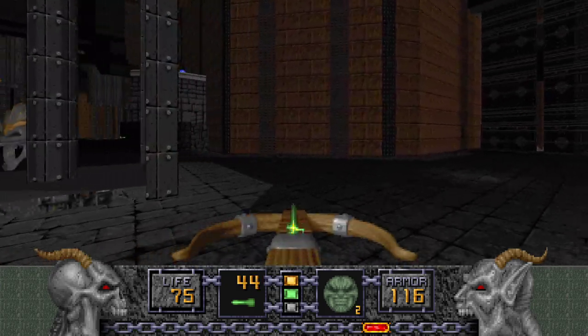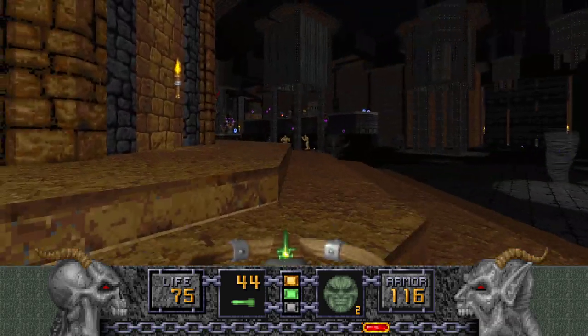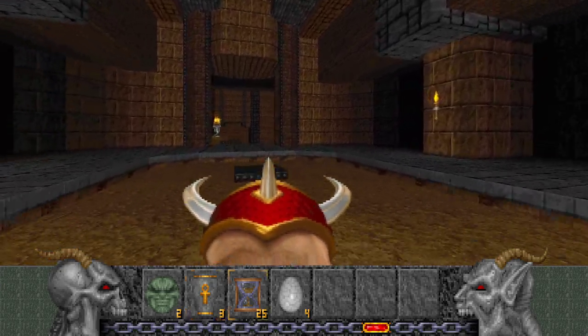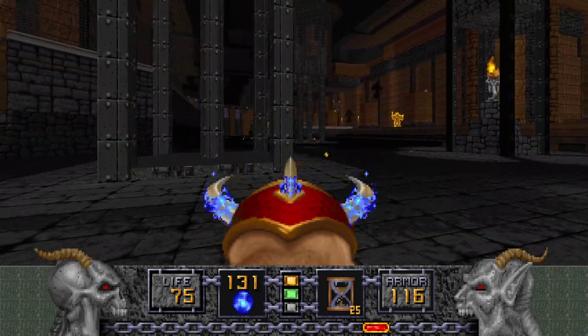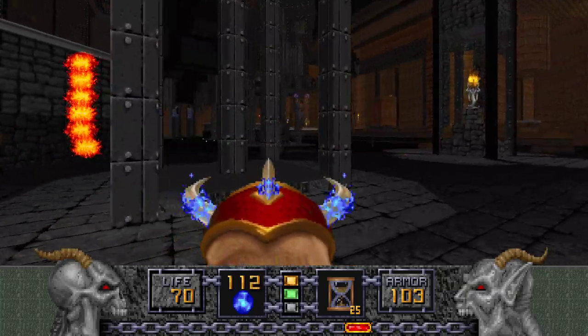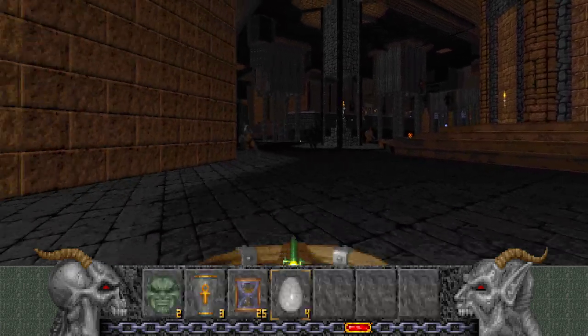So don't get hit again. We'll just hide a little bit — considering using the Shadow Sphere, but some of these enemies are getting into infights, so it's not that bad. And there aren't too many Iron Liches here, so we can just delete them like so.